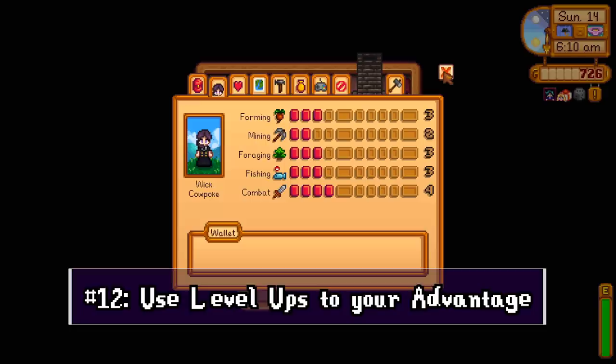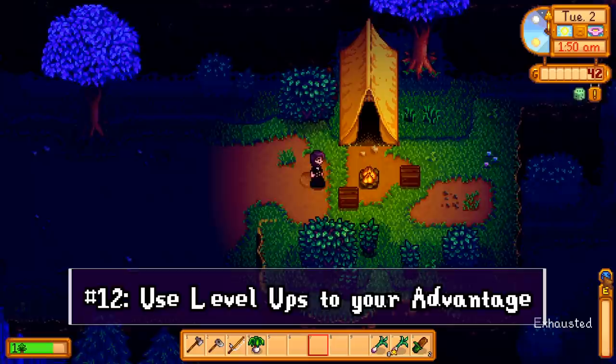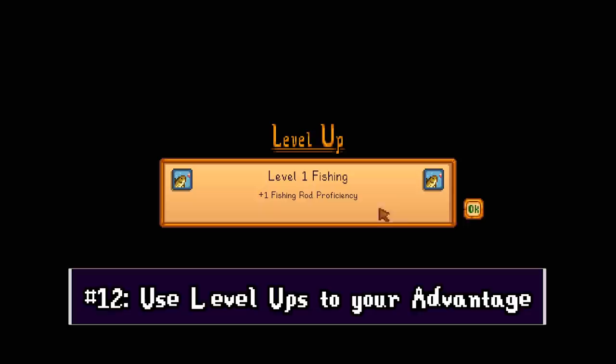Especially in the early game, pay attention to where your skills are at in the morning and throughout the day. You'll often see me staying out way past bedtime and sometimes even getting overexerted. This is because if you level up at least one skill during the day, even if you pass out, you will not have to pay an energy penalty in the morning — your energy will be completely full.